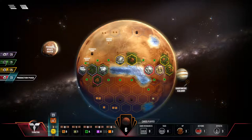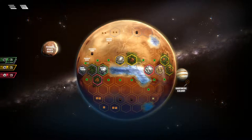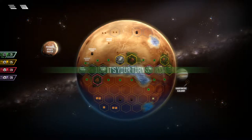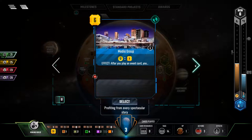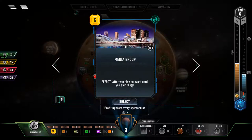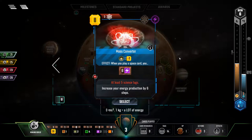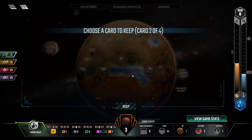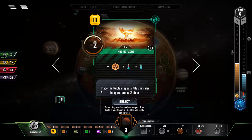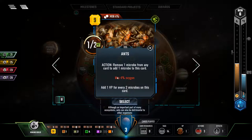I think we go first this time — generation six. We got rover construction, maybe media group — after you play an event card you gain three. Open city requires 12% oxygen auction, we are far away from that. Mass converter — when you play a space card you pay two. We'll grab the open city because it has a victory point attached to it. Nuclear zone — place nuclear special tile and raise temperature by two steps, minus two victory points, but gives us two extra steps.